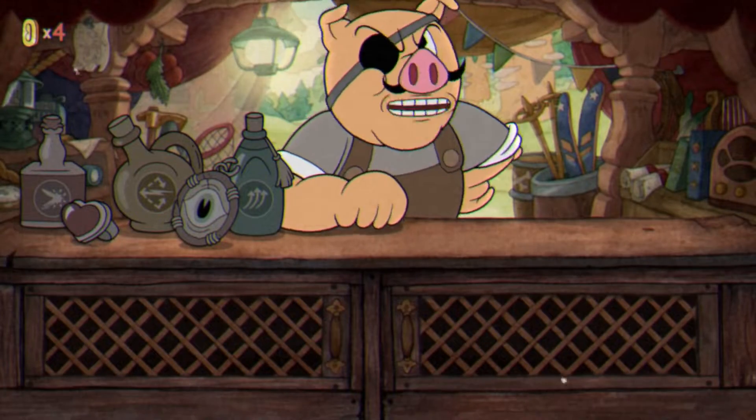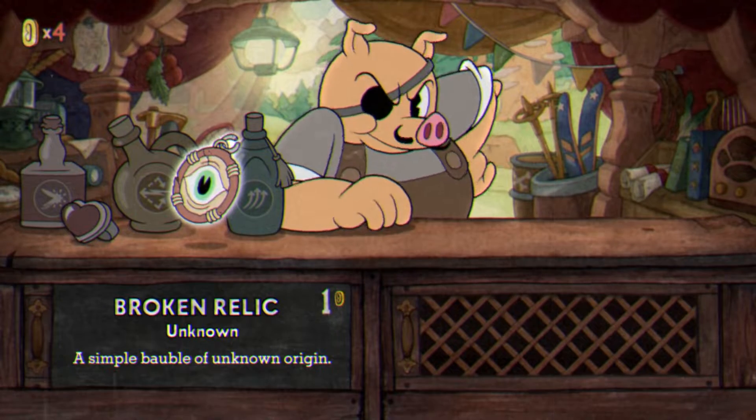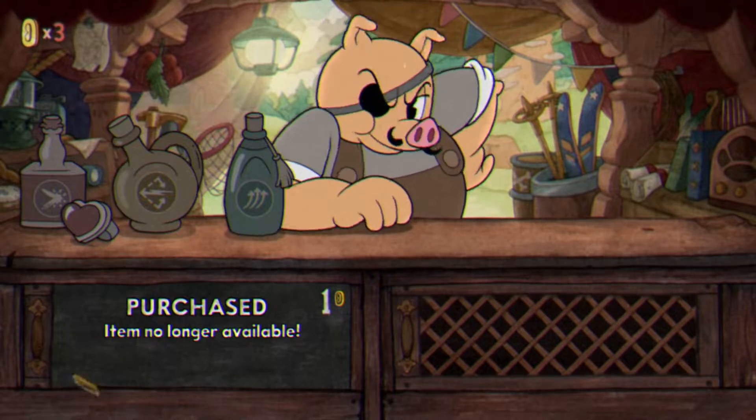So step one: buy the broken relic. All you have to do is go into Pork Rinds Emporium and buy that little relic that looks like an eyeball right there. It only costs one coin. I know you have one coin, just purchase it.